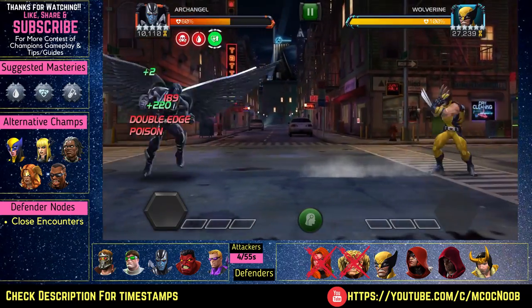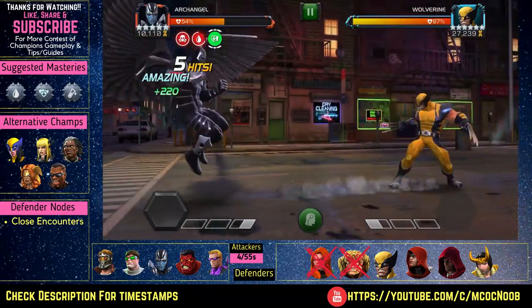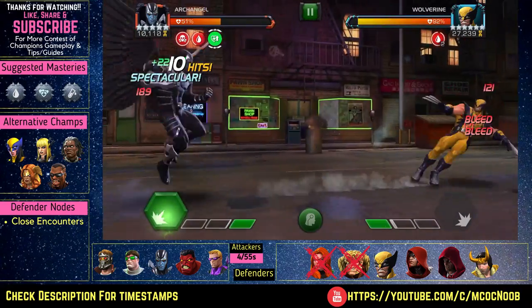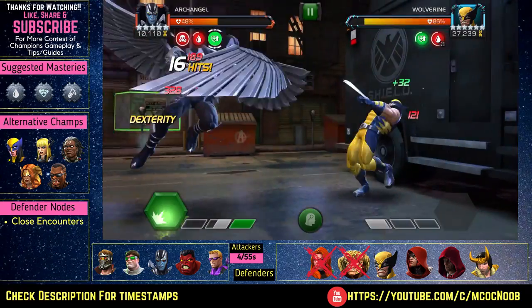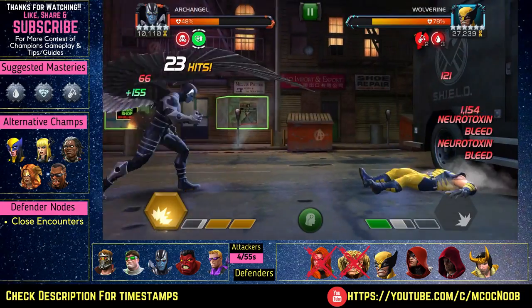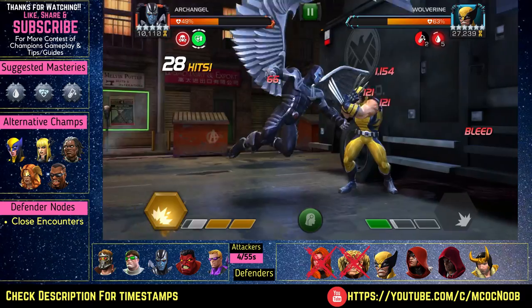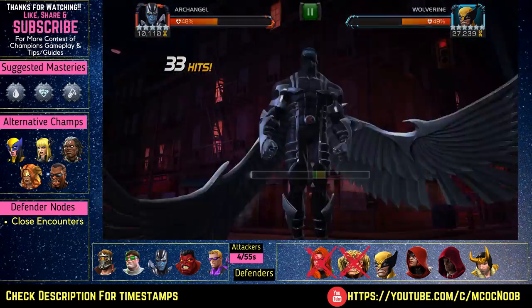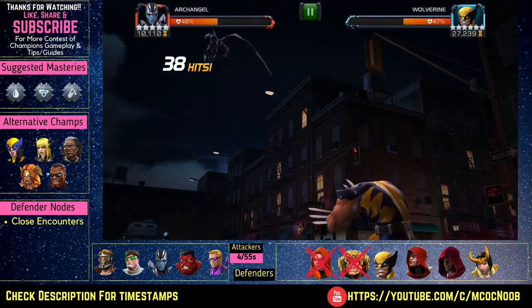Next up is Wolverine — nothing too special about the fight. The only challenging part is that he will regenerate, so you have to stay near him. His SP1 and SP2 are close-encounter type specials so you just need to be careful and avoid them. Other than that you can bring him down very quick. You can use Star-Lord, Warlock, or Vision — any tech champion that blocks regeneration works well here.